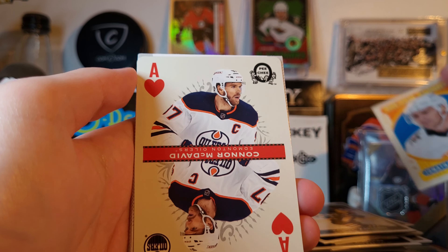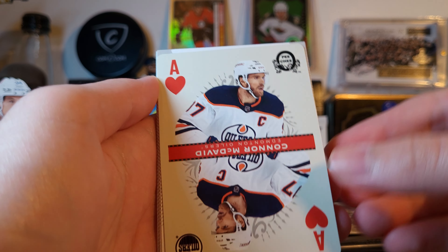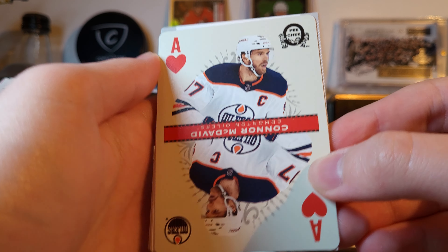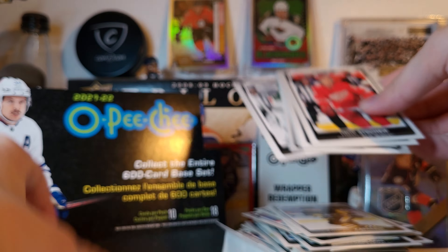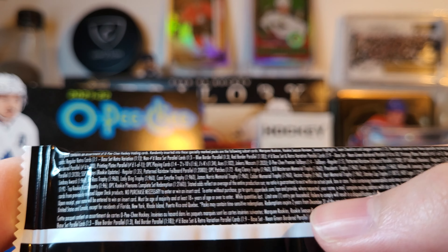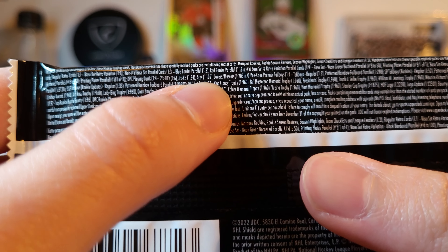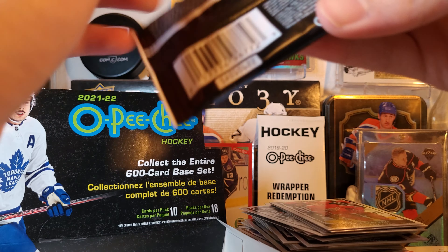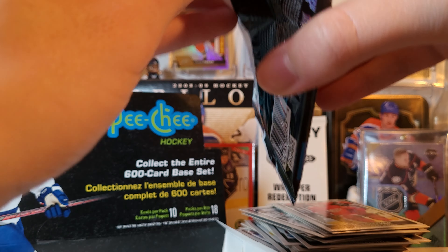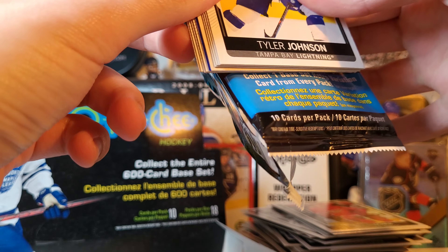And a Connor McDavid Ace! Wow, this is a really good box. Connor McDavid short print — that's the fourth Ace in this case. And if you check the odds, the Aces are 1 in 102 packs. So I guess they're not super rare, but I think we've beaten the odds, I think.